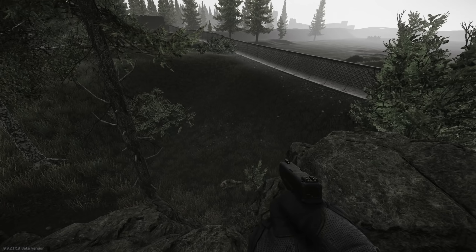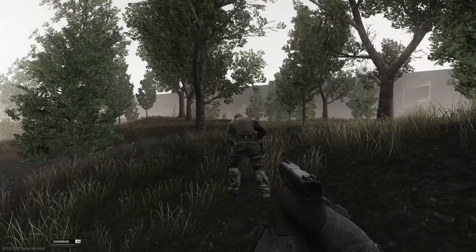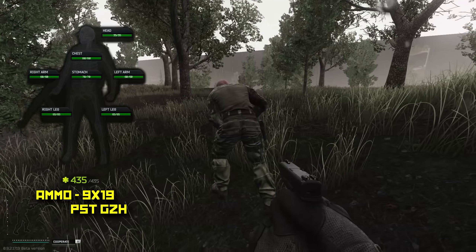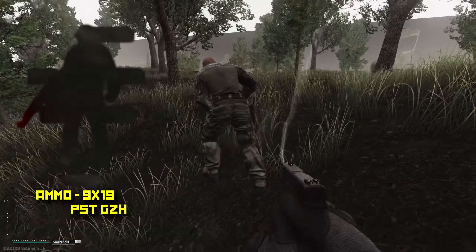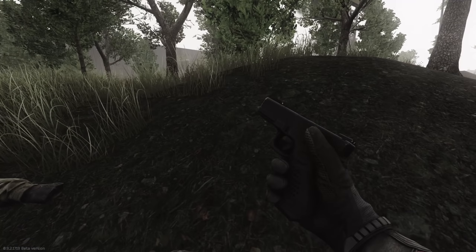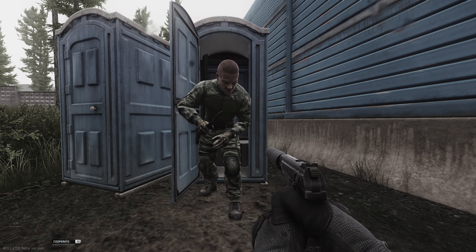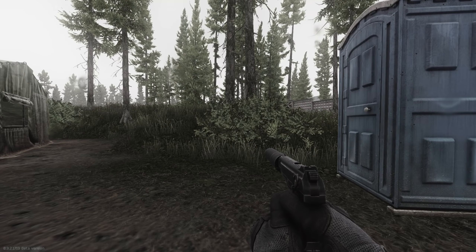I only test single legs now because shooting each leg is only about a one or two shot difference, and in a real PvP situation you'll probably be hitting both legs anyway. Try to always aim for the same leg, since you do bonus damage when hitting a blacked out leg — though it used to be double damage, it's now only 0.5 extra damage per leg. In this clip we're using PST GZH ammo, the cheap 9mm, and it only took nine hits — a one shot difference from Luger CCI. I wouldn't recommend buying Luger CCIs just for leg meta; it's not worth the extra price. Luger CCIs are about 196 rubles a shot whereas PST GZH are 70 rubles.